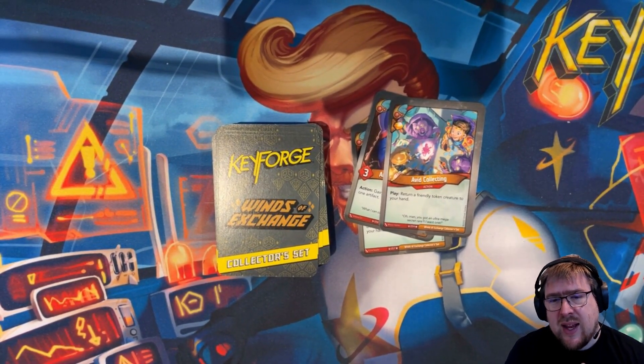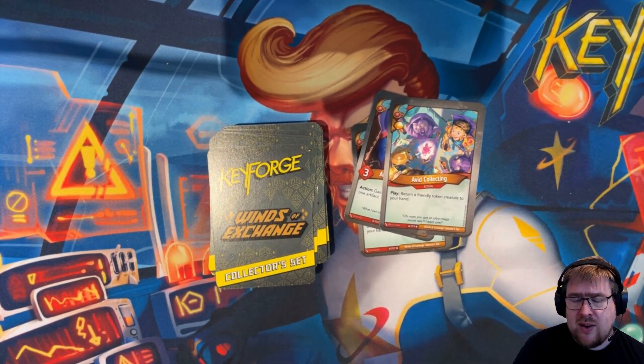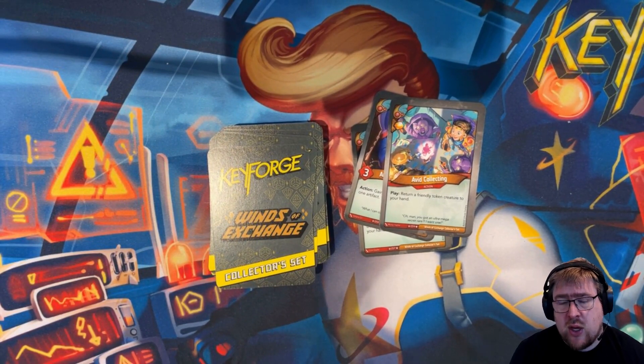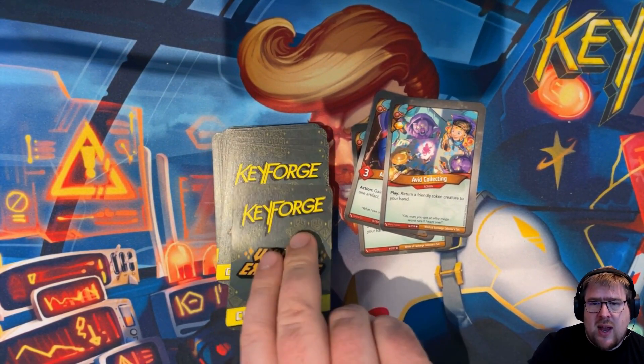Avid Collecting is an action with an amber. When you play it, you return a friendly token creature to your hand. That's especially nice if you tokenized something you really want back. It can be a nice benefit — a fun card.